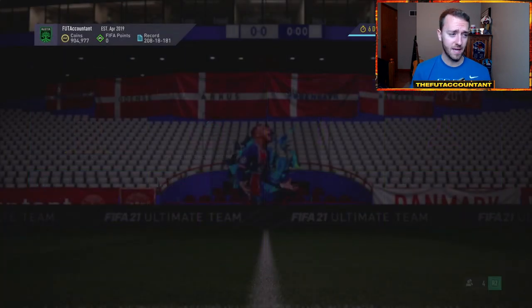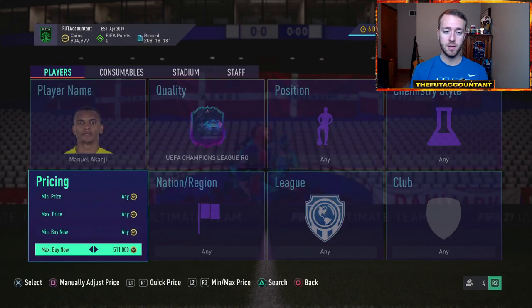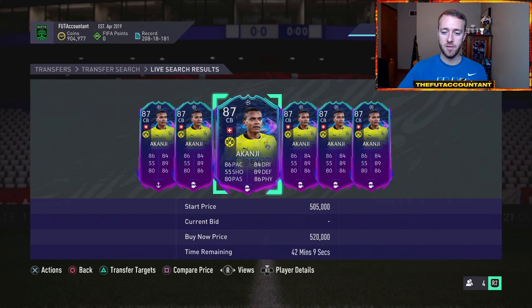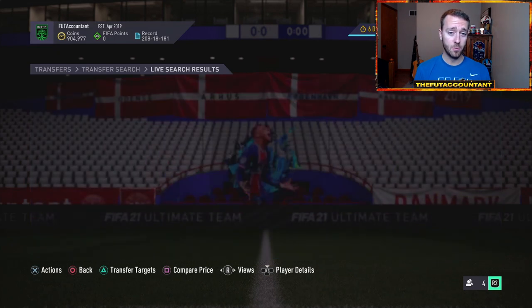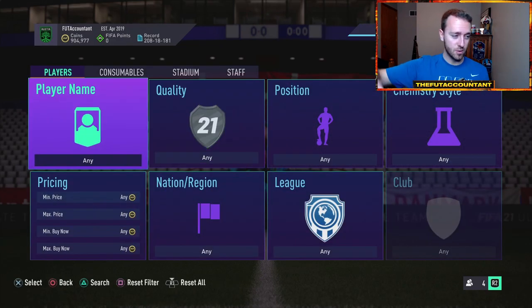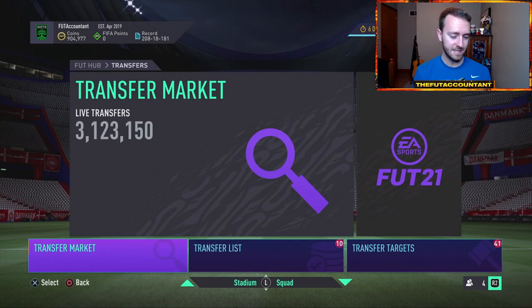It looks like some people might be selling their Quadrados to go try Bruno Perez. So we might see more of a rise on Bruno Perez, maybe to 290 or 300k on PlayStation in the morning. Just keep an eye on some of these cards. Akanji might be another card people go try — he was like 480k earlier today and now he's up to 510. These cards get rare in the morning, just like with brand new promo cards. Road to the Finals are some of the most rare cards in this game.